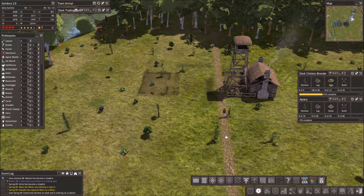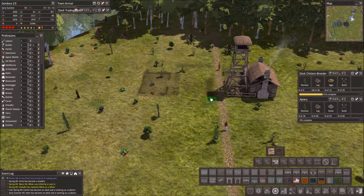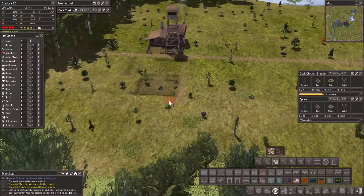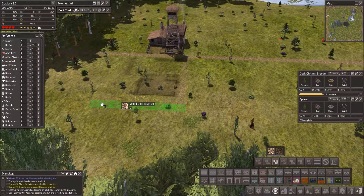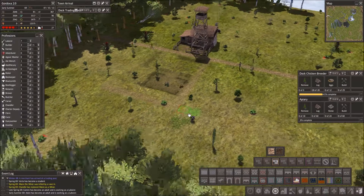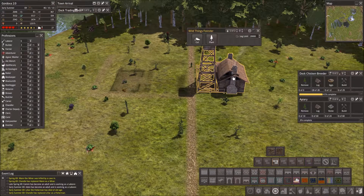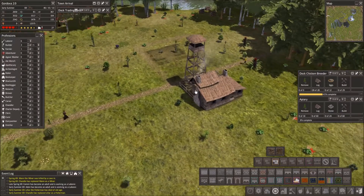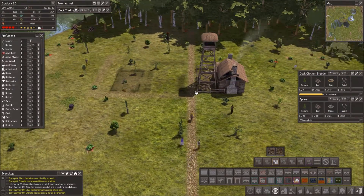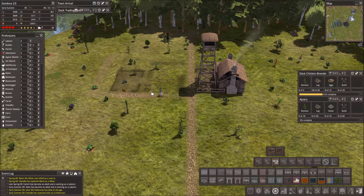We were using this type of woodchip road that was here. We're gonna bring this out here and around the back. We definitely need a log pile or something for our forester when he starts producing.